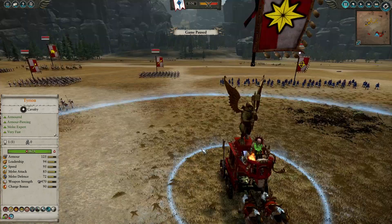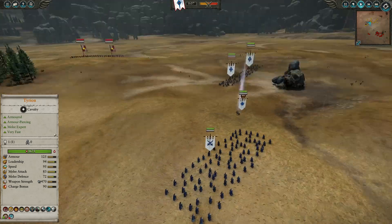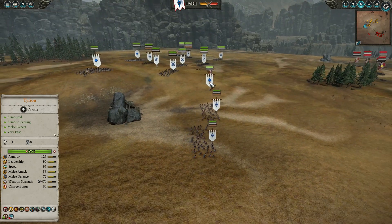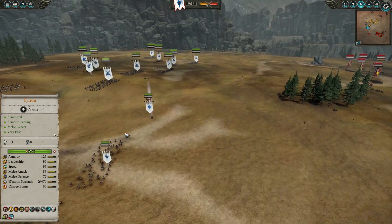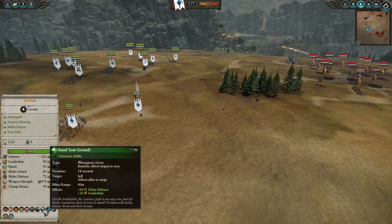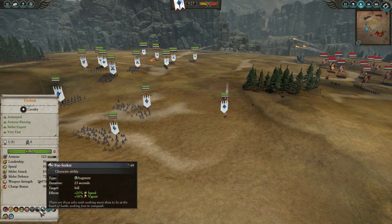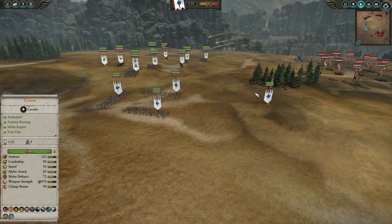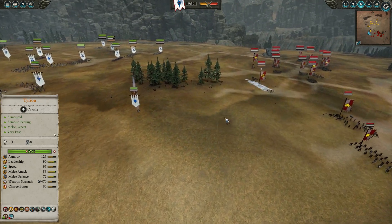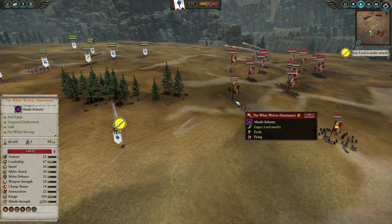Without further ado let's start the battle and see how Tyrion is gonna deal with Volkmar. One more thing — on Tyrion I brought everything: Stand Your Ground, Faint and Repose, Foe Seeker, Heart of Avalon. Pretty much everything is on him.